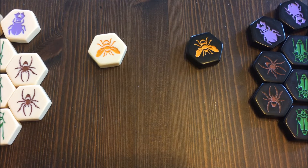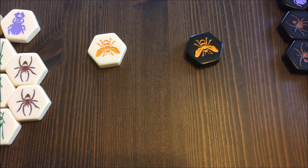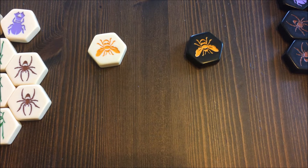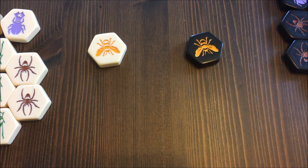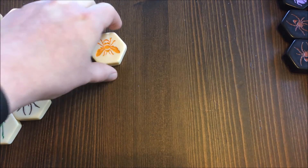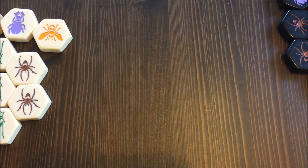You do this by moving pieces around the table and the game board formed by the pieces once the game starts. During your turn you have two choices: either put a piece on the board or move a piece. You can't move a piece unless your queen is already on the table, and you must place your queen no later than as your fourth piece.